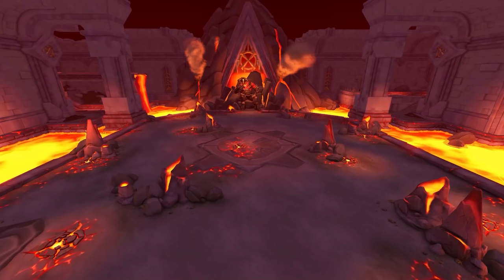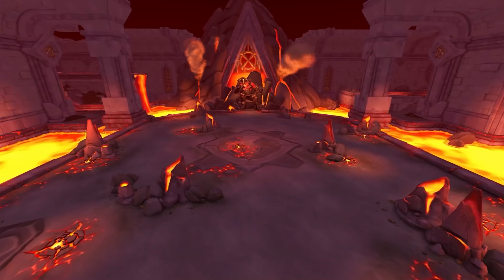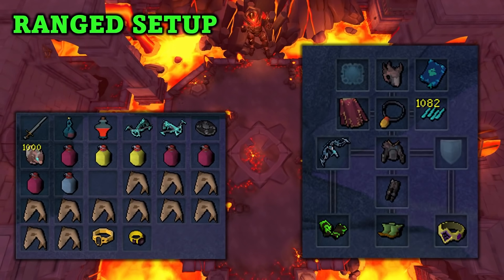Starting with our first method we have Jad farming, which is essentially farming wave 17 of the Zuck fight. I highly recommend using either ranged or magic. As you can see on screen, this is my range setup. There can be a few extra upgrades that you can add to this setup if you do have them.